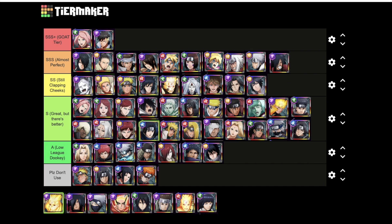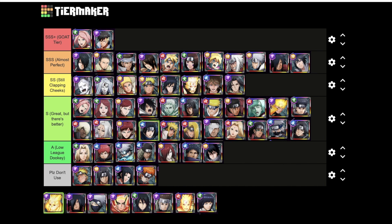Toby Rama and Madara can also sneak their way up to Almost Perfect. Madara does a crazy amount of damage, Toby Rama has a lot of AOE. Shadow Sasuke could probably sneak up there too. Kaguya is really good as well but she's lacking a little bit of damage as a support, so we'll keep her in Clapping Cheeks — on the same level as Momoshiki.